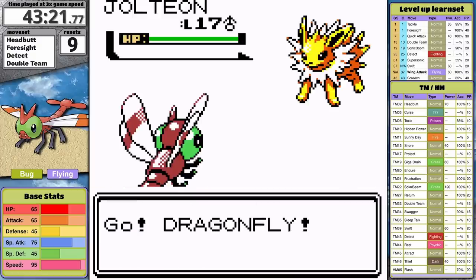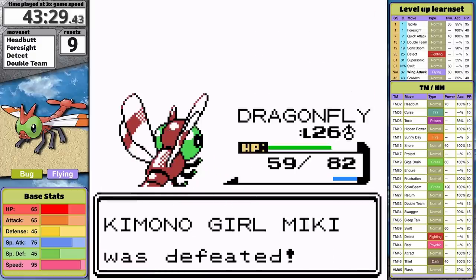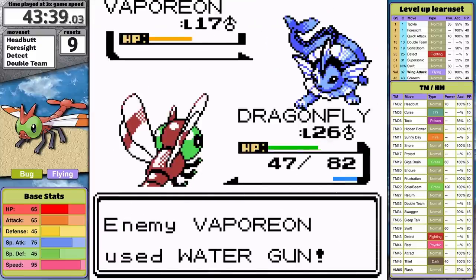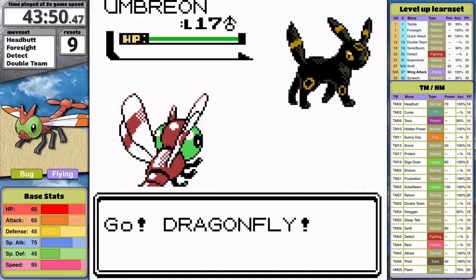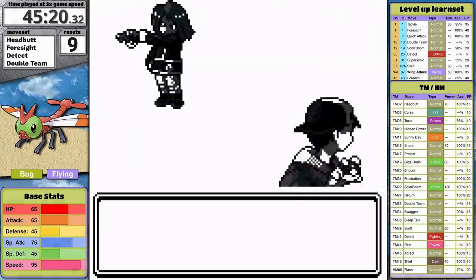Next I face the Kimono Girls and I have a realization — I'm worried about nearly every trainer in this game. Falkner, Bugsy, Whitney, Sudowoodo, random trainer Raichu, Jolteon and Flareon in here. This cute little dragon bug's typing is just not particularly good. Luckily the Kimono Girls end up being very easy and provide a lot of experience, which prepares me for Burned Tower. The rival opens with Haunter.